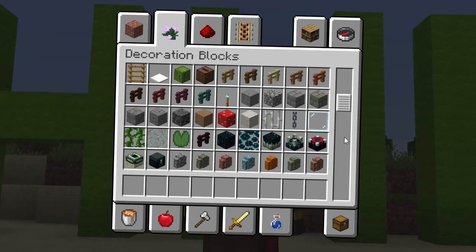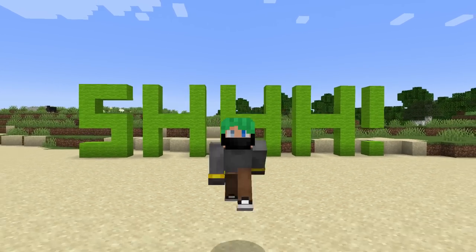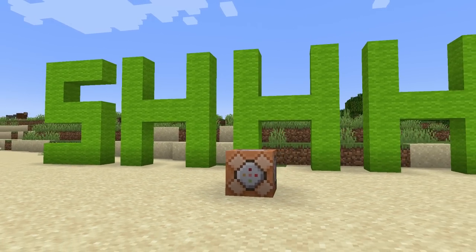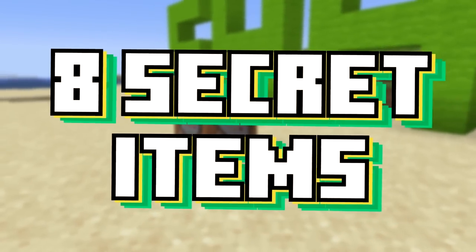The creative inventory is pretty much like Minecraft's item catalog. If you're looking for a block, item, or thing, odds are it's in there — but not always. Did you know that there are a ton of items that exist in this game, except they don't? If you don't already know about these items somehow, then there's a good chance you don't even know they exist. In today's video, we're going to take a look at eight of them.